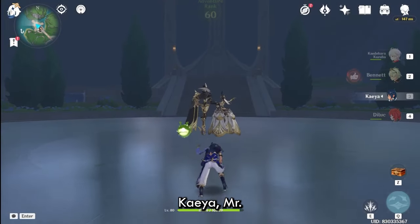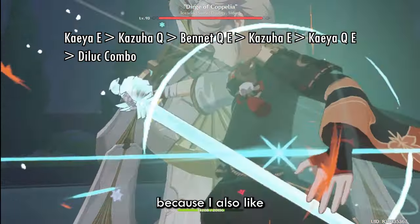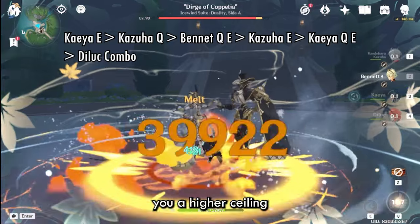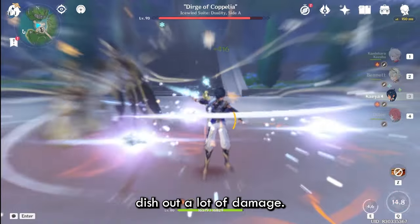Moving on to my favorite cryo option to pair with Diluc: Kaeya. He works with Kazuha a lot better, which is why I like him more, and he gives you a higher ceiling if you vertically invest into him because he can dish out a lot of damage.